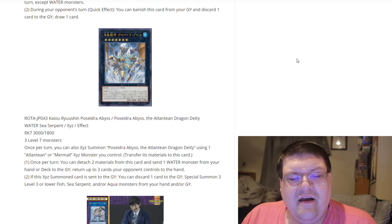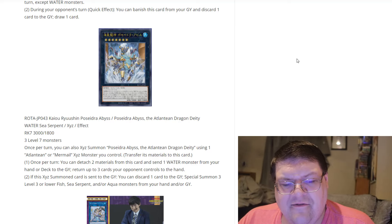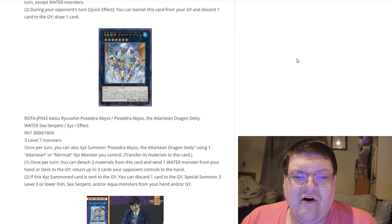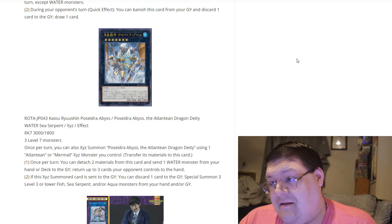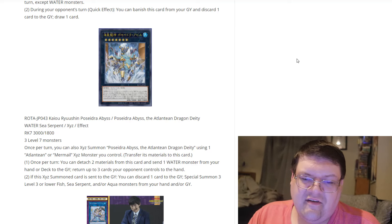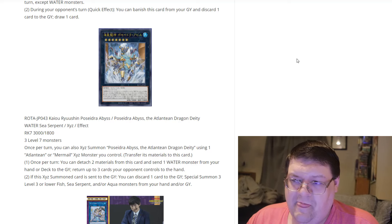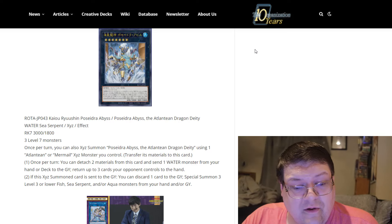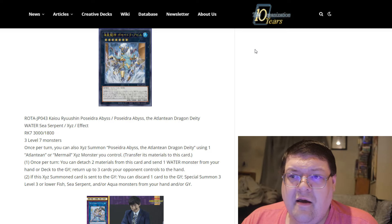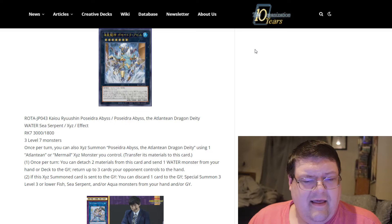Once per turn, detach two materials from this card: send a water monster from your hand or deck to the grave, or return up to three cards your opponent controls to the hand. If you hard-make it with three level sevens and detach two and they negate it without destroying it, you could technically slap another copy of itself on top to cheese the effect again — realistically that won't happen, but it's a cool thought. If this exceeds summon card sends to the grave, you can discard one card to the grave but special summon three level three or lower sea serpent, fish, or aqua monsters from your hand and/or grave. Why does it have to be level three or lower? We can get back the marksman and some of the lesser desirables, but that's a little rough.